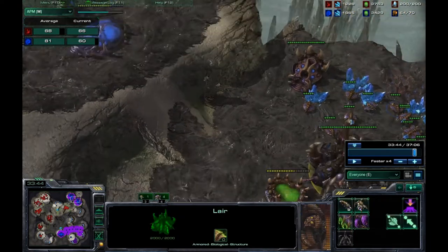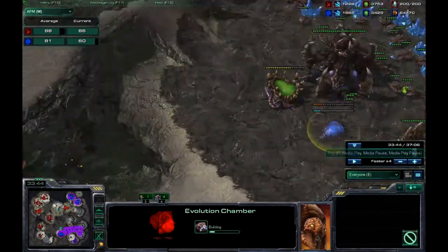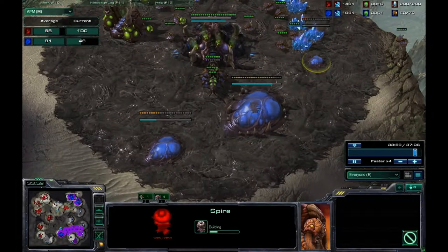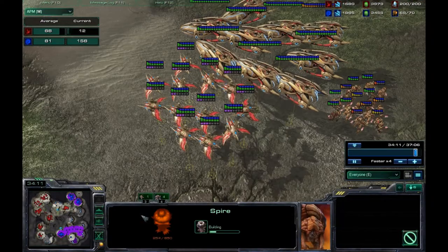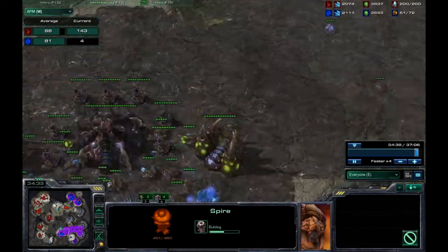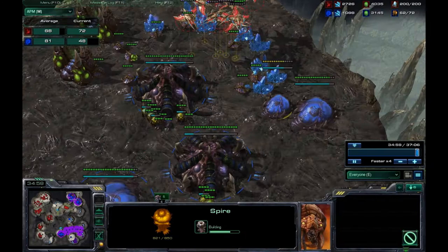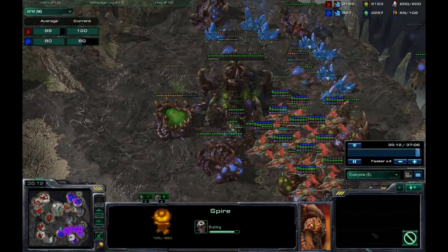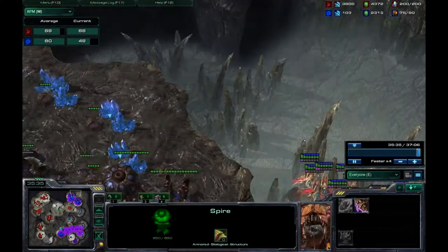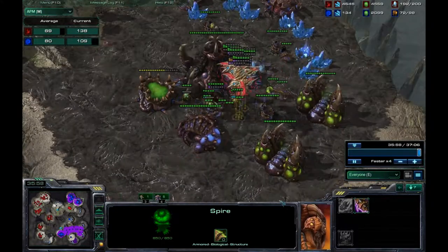He had a ton of minerals but was desperately trying to figure out ways to spend them - getting an evo chamber randomly for spore crawlers and dropping his spire. I'm just trolling at this point, grabbing more expos just in case he makes a comeback. It's happened before where someone made an amazing comeback after I toyed with them for 30 minutes and then I realized I had nothing to deal with their full 200-army.